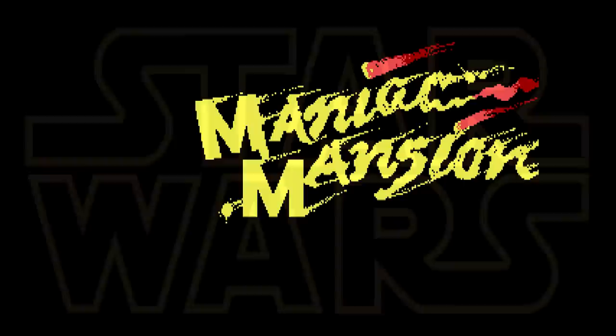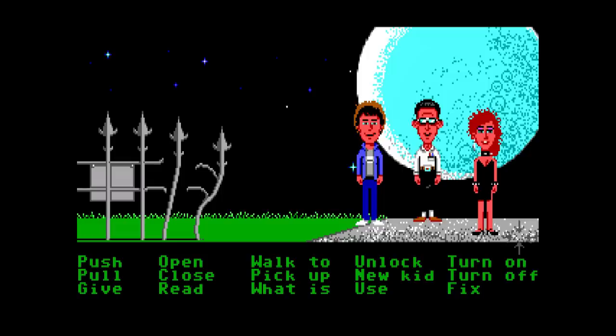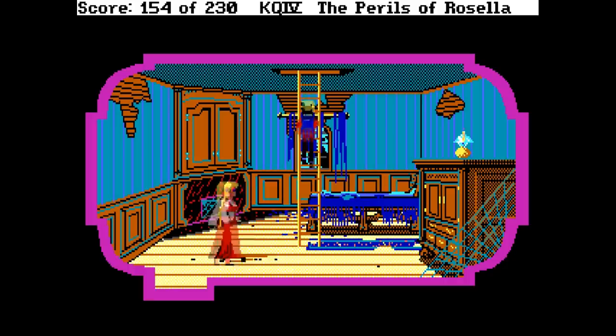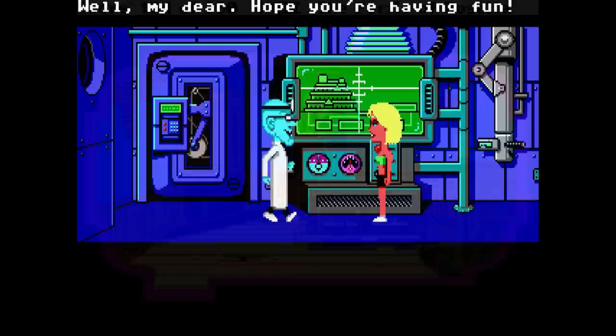Released in 1987, it was designed and programmed by Ron Gilbert and David Fox with art and animation by Gary Winnick. You know how I can tell this was designed by Ron Gilbert? Because of all these fucking verbs. I get a little salty when it comes to superfluous game mechanics — I've always been more of a fan of the command prompt for these older adventure games.